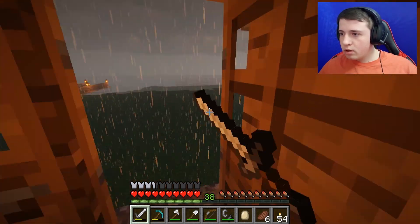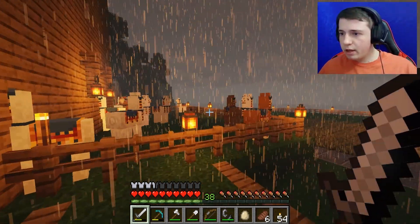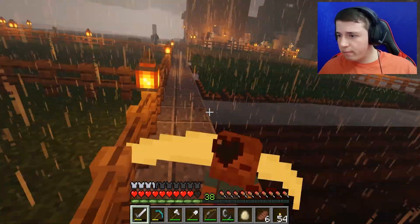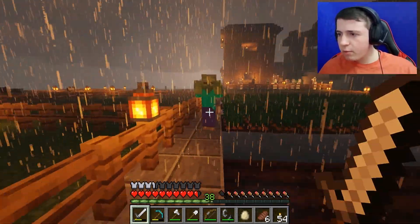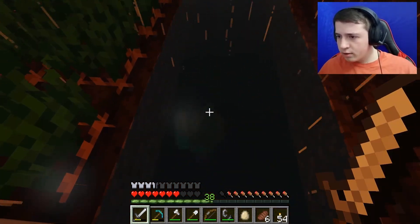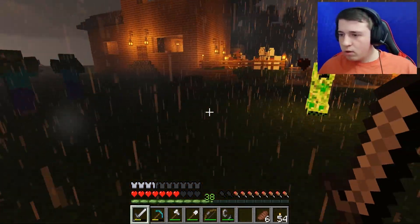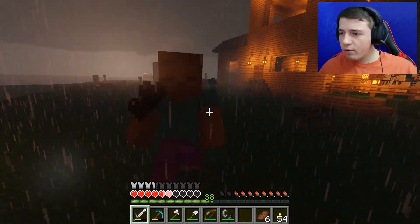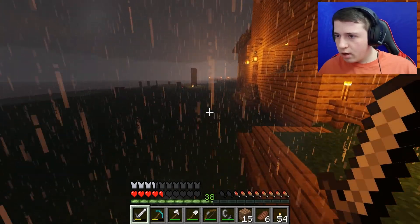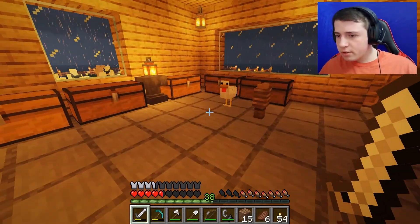Oh, it's raining out. Lightning struck nearby — I don't think it hit anything important, but there's a cow in the water. I'm going to run inside. I also killed off the rest of my cows and organized everything. Before I get myself killed, let me head back inside. I'm out of the storm. Back to what I was doing — making these pistons. Keep getting distracted.